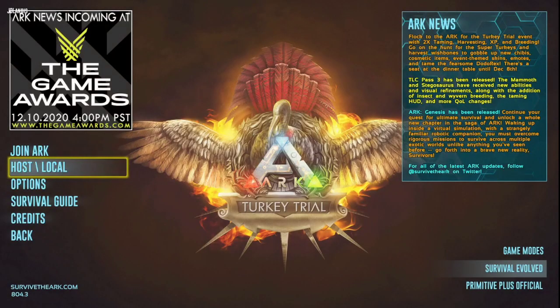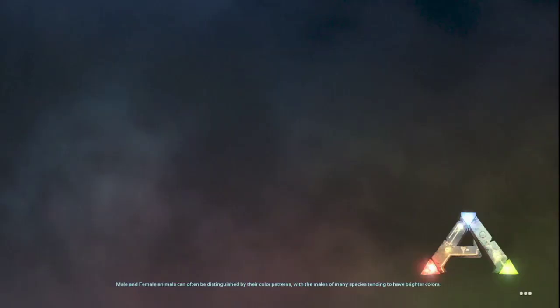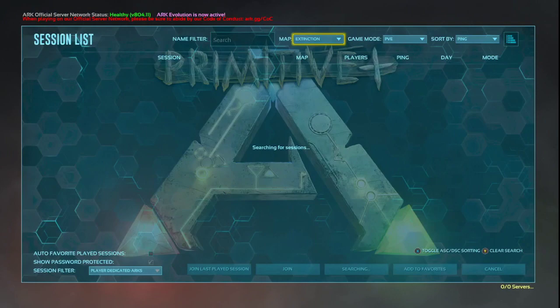All right, so we're loading in. What we'll do instead of joining ARC normally is do Primitive Plus Official. Let that load on up. And from here we should be able to change. Okay, so we're in Prim Plus. We'll hit join ARC.